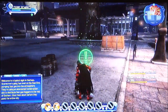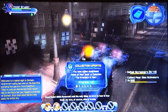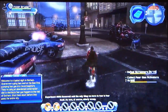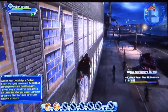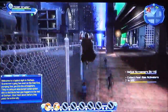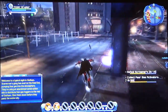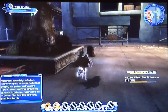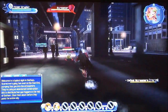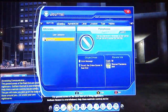I might as well get whatever materials I can from this. All right, this acrobatics is actually pretty cool, especially the gliding — I can just glide around. I've been going the wrong way this entire time. There we go — that's actually really powerful.